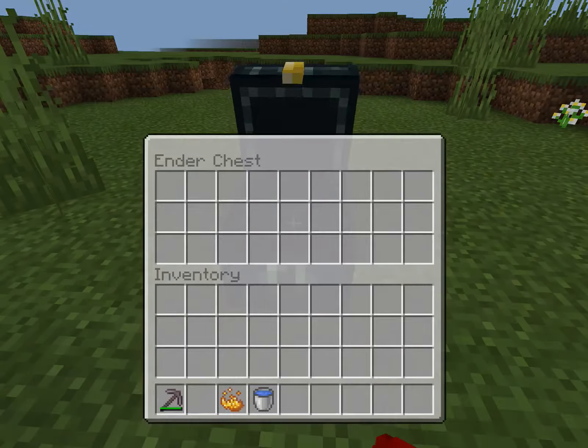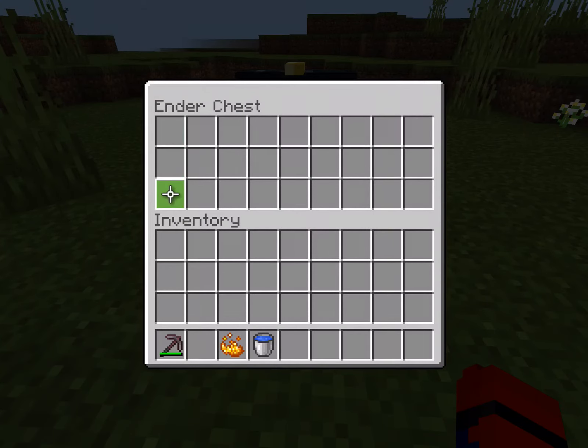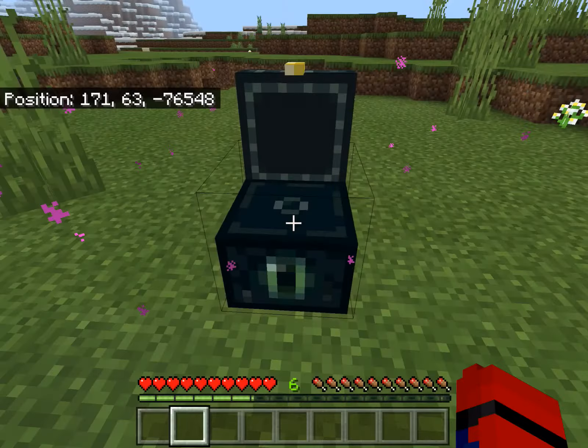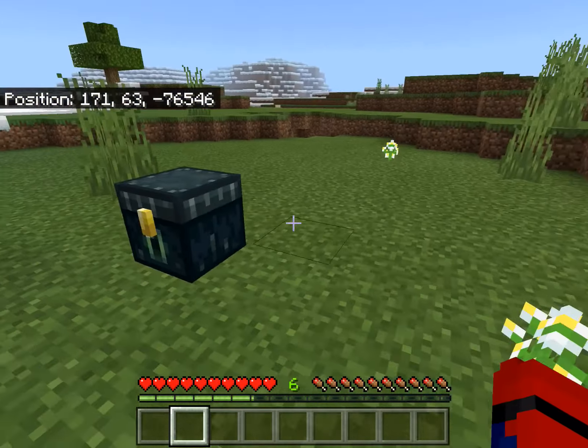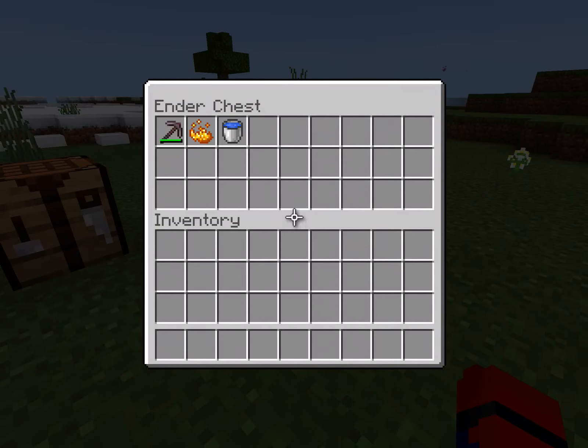This chest — you put stuff in it and no one can see your stuff except you. And if you make many ender chests, like you put one over here and one over there, you open that one and you can see your stuff which is in the other one. But no one else can see your stuff or take it. You're the only one that can see your stuff. Other players can also use ender chests, but they can't see what you have in yours.